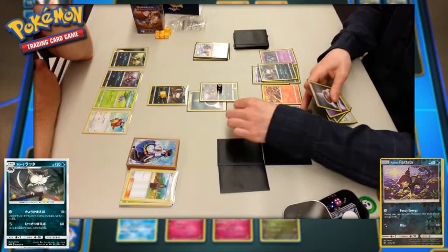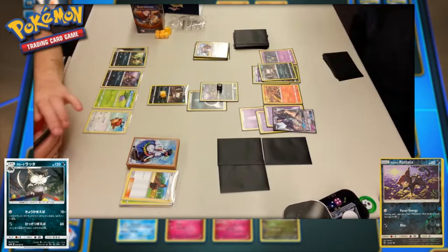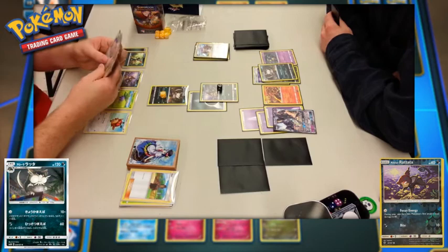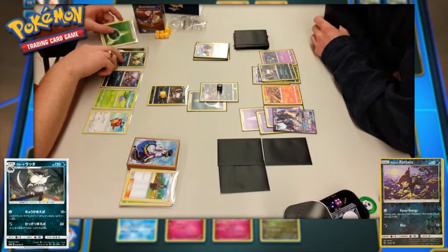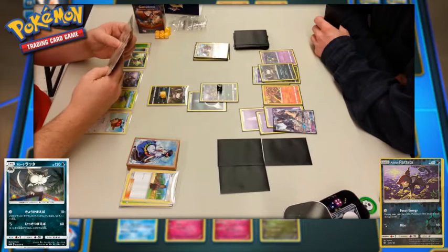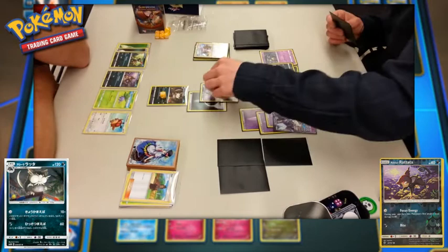The Necrozma is now powered up. As the Raticate goes for Focus Energy — it'll be able to use a powerful 60 damage Bite on the following turn. Player one is going to lose the Alolan Raticate if they can't retreat it, and it's got a three-retreat cost so it probably won't be able to retreat anytime soon. They know it's going to fall, so they keep powering up the Sneasel as the Alolan Raticate does a simple 10 damage onto the Alolan Rattata.